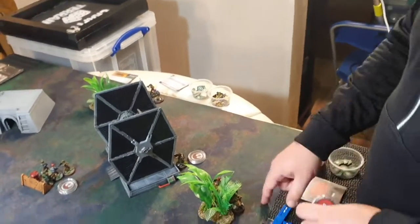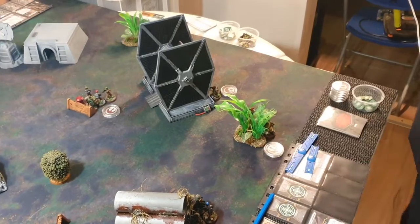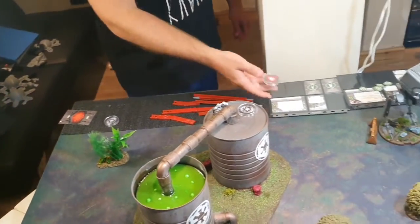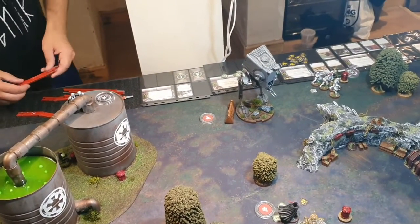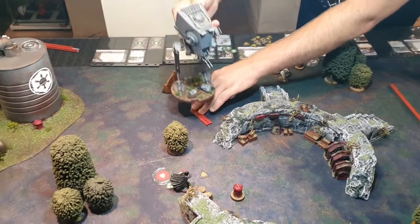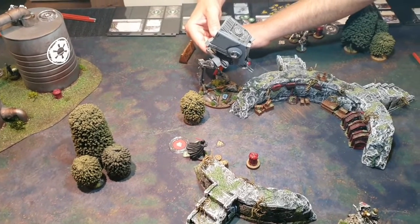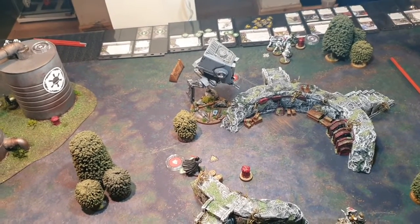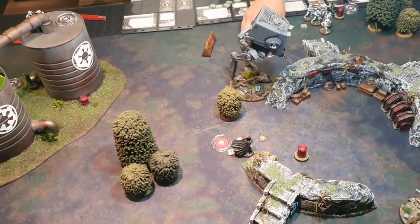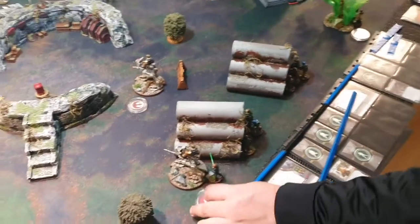Nick pulls his commander token and the officer holds position. Spud activates the AT-ST, moves it up on an angle, and takes a standby token.